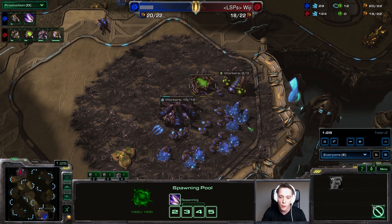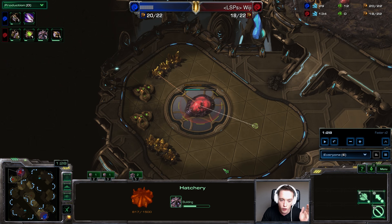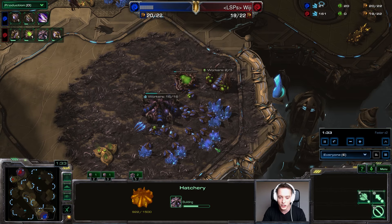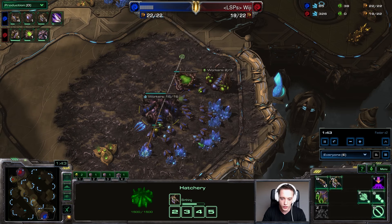At this point, if my opponent had gone for a 13-12 opener — which is really popular — I would have been ahead economically speaking. The problem is that when your opponent opens up with a hatchery first, you're going to be behind. On most other maps though, I would say this is by far the safest all-round build in Zerg versus Zerg right now. You've got to follow it up with some Zergling and Baneling micro. Because of this opener, you do have enough resources to add on the natural relatively quickly, and I start up another Overlord at 20 supply to avoid getting supply blocked.